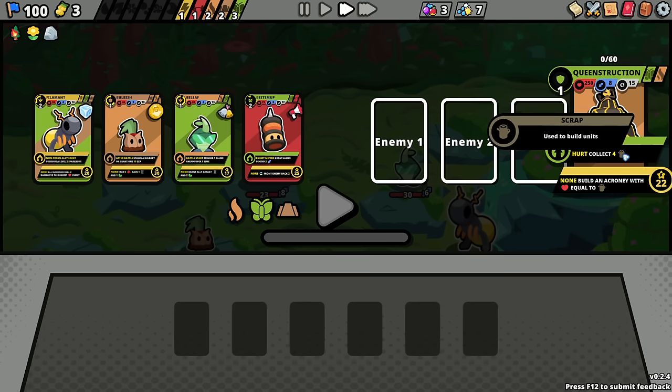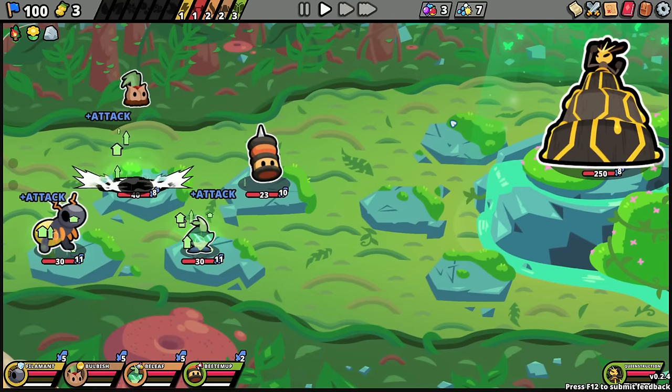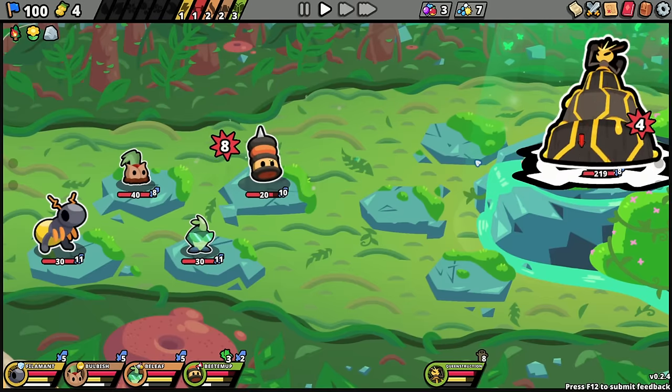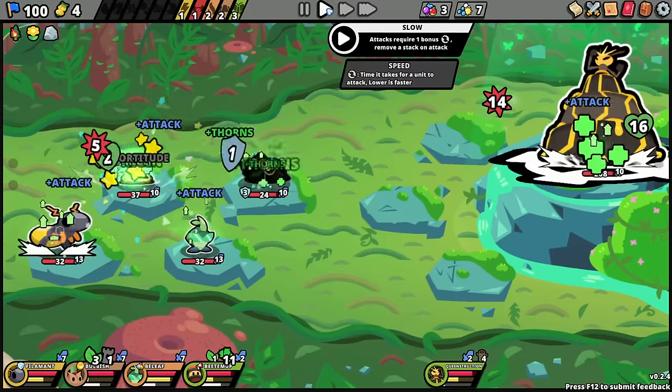Queenstruction: on hurt, collect scrap; fill the crony with health equal to scrap. So basically what we'd want would be like lots of large hits — we wouldn't really want to do a lot of tiny hits. It's going to take a bit there. I think we're good.